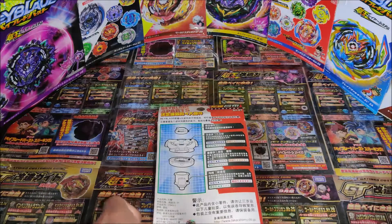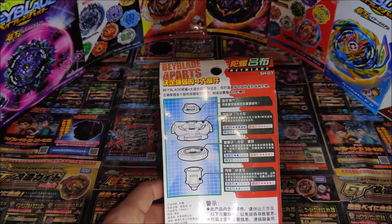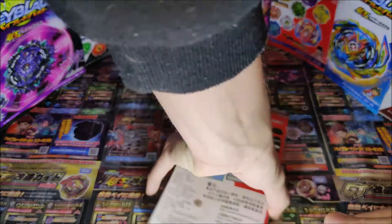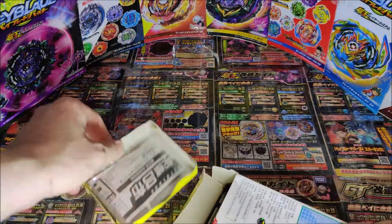It's got the same parts as before: the Metal Flat core, the Circle Heavy weight disc, and the Advanced Striker attack ring. Let's get straight on and get the parts out.